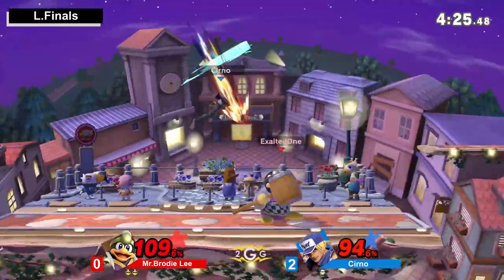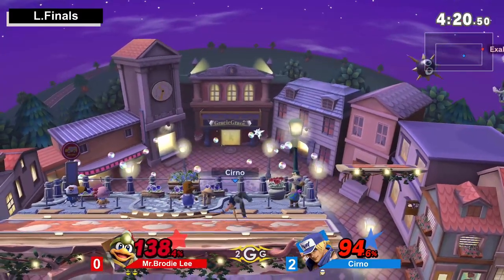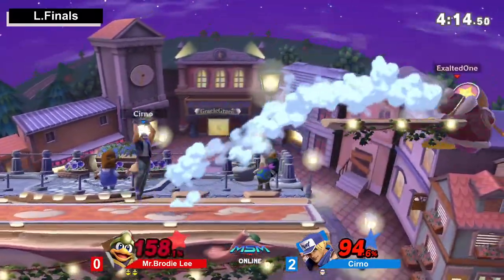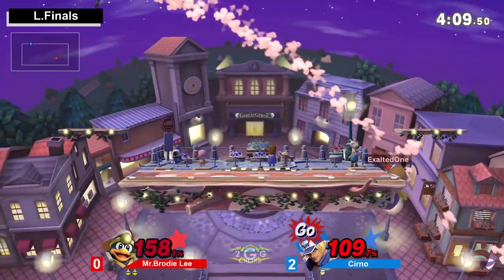Brodie Lee has all momentum right now. Still living — big boy Dedede is going to eat that power dunk. Oh, the starting frames of dash attack. Good up air, good up air — such a great extending hitbox. Seize that Cerno — he's right there grabbing the ledge.